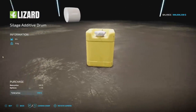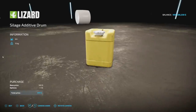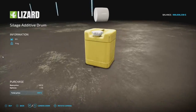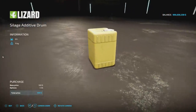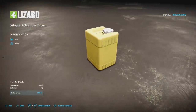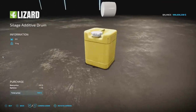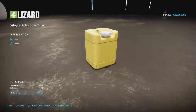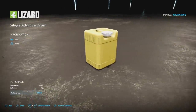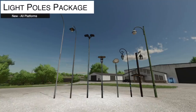Next to last new mod for all platforms is the Silage Additive Drum. It holds 50 liters — slightly less than the 60-liter pallets in-game — and is a bit more difficult to manage. However, you can pick this up with your hands, which you cannot do with the pallets. For 10 liters less you're saving almost $2,500, so if you're using silage additive, this is the best piece to get.